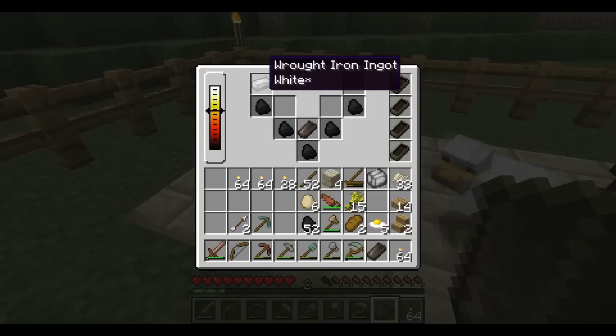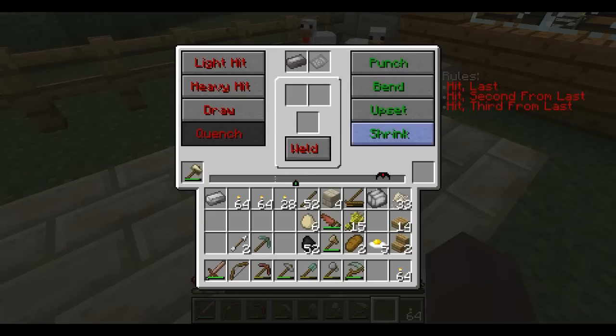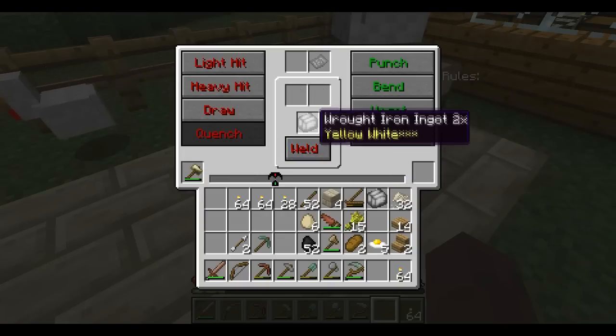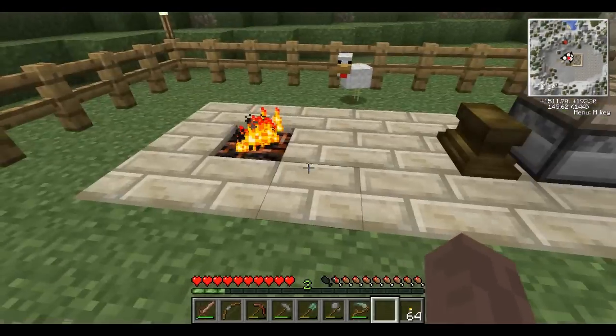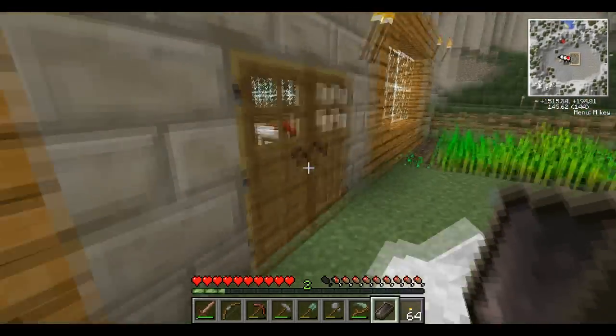Okay, that one's ready. Let's go ahead and put this one in. Take it out, put it back in. Shrink, shrink, shrink, hit, hit — oops. There we go. Put it in there. Yellow-white to white, apparently. So now we have that and we can go grab some more. That's awesome.